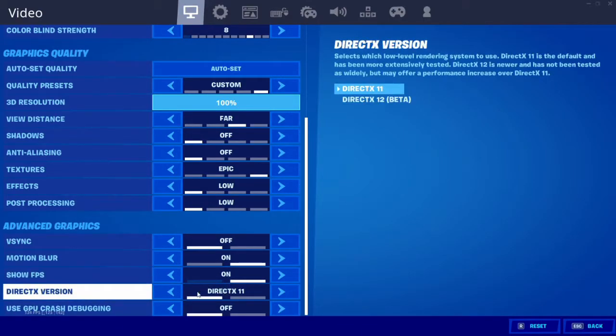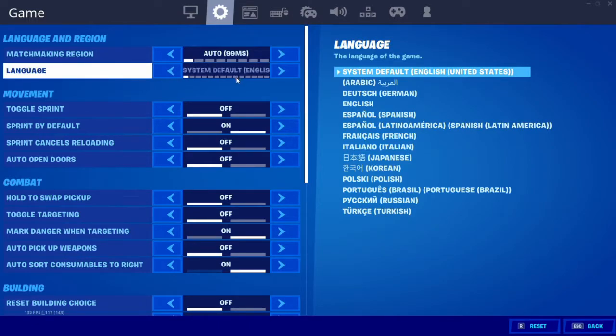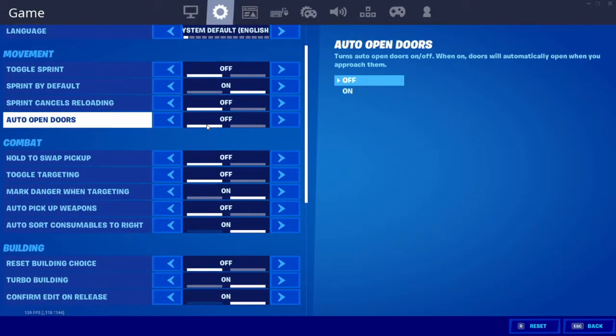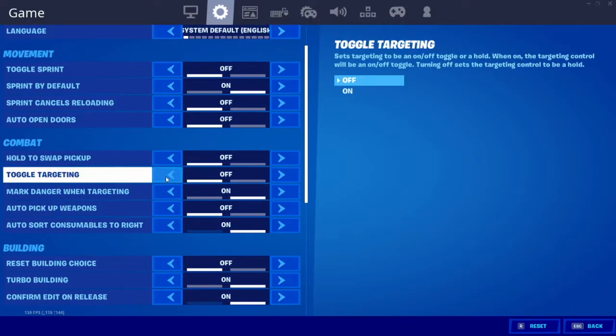Show FPS is on, DirectX 11 and off. Now let's go into the game settings. My MS is 99 because I'm in the middle. Also, GTA is free on the Epic Game Store right now — you've only got a week to get it though. I've got language set to English United States, toggle sprint off — by default it's on, that's really useful. Sprint cancels reloading is off, auto open doors is off. I have this off because if someone is right in front of the door and I open it, they can just one-pump me very easily.